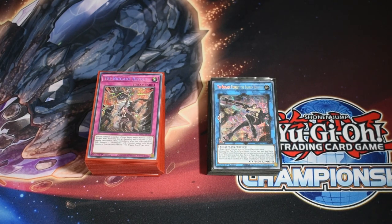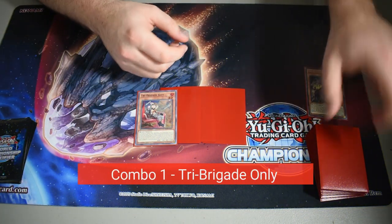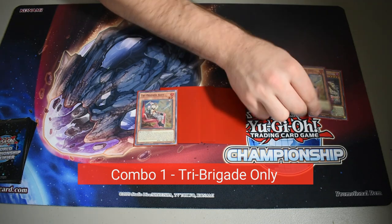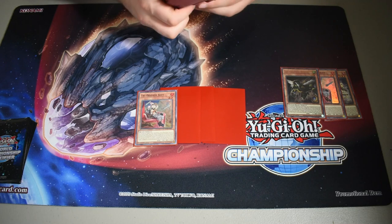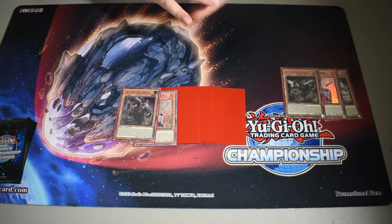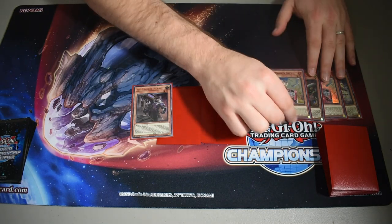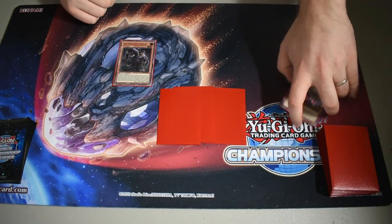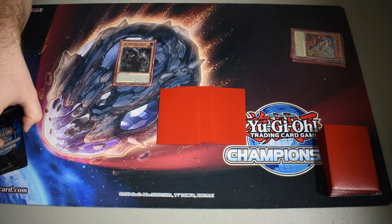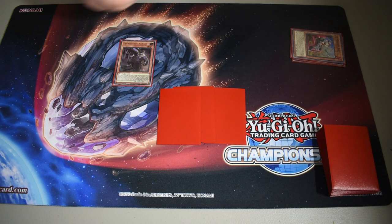Starting with the first combo: you pitch Fractal and do the standard play — Fractal dumping Kit, dumping Nerval, and then Nerval's effect triggers getting you a Keros from deck to hand. From there you use Keros's effect, discarding the Kit to special summon Keros, and then use Keros's effect to banish four to grab your Shurag. Apologies if I mess up zones — I'm playing upside down for the camera.